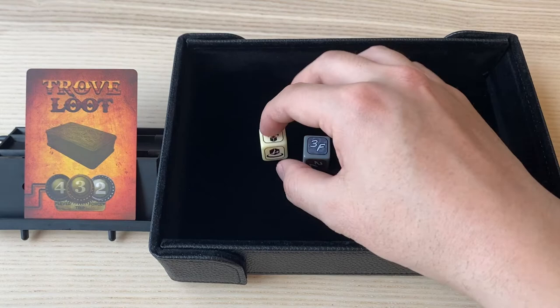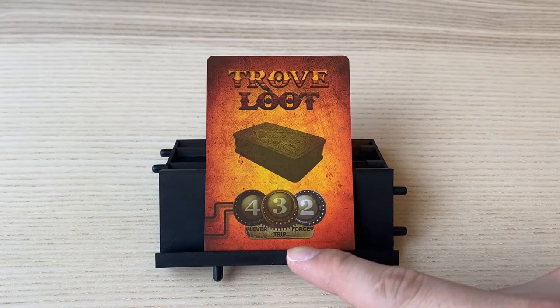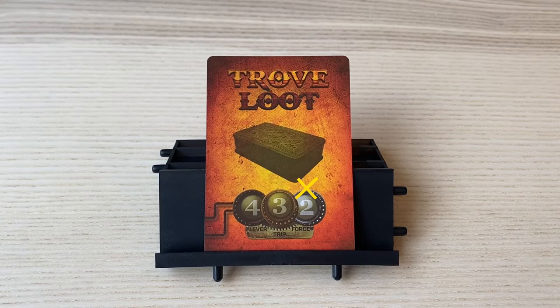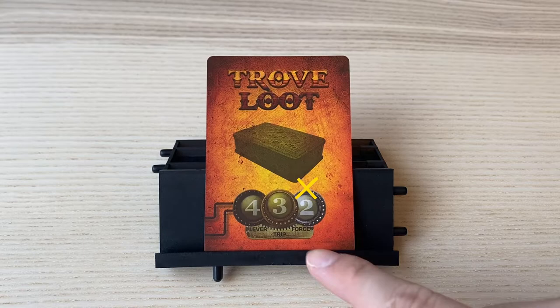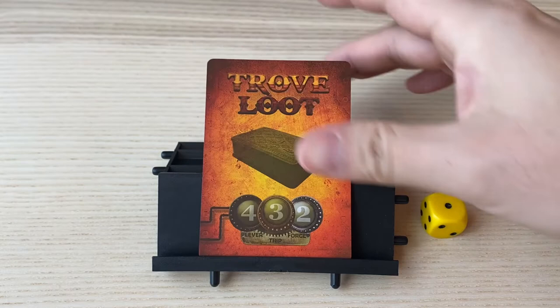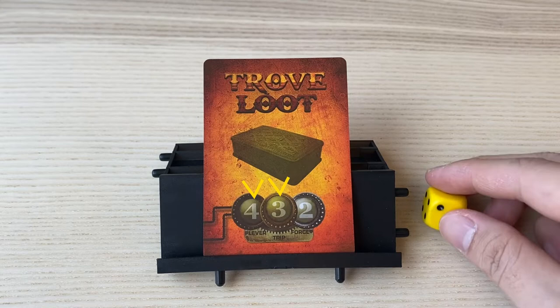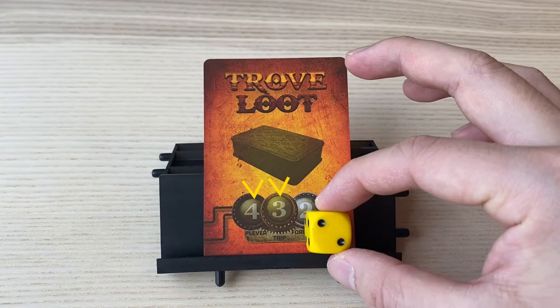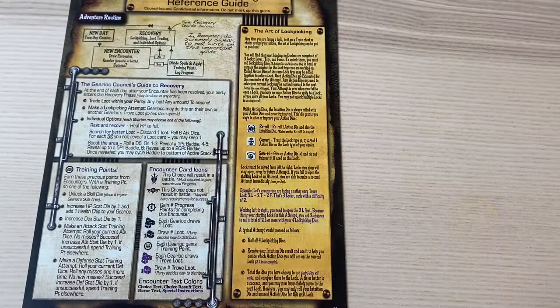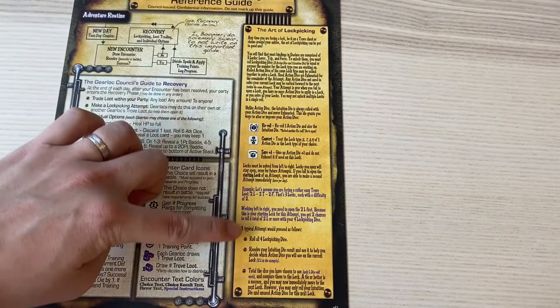Any progress made on the trove loot lockpicking attempts is saved, so you can pick up from the next day where you left off. So if you've unlocked the lever and trip but failed to unlock the force, during your next recovery phase you can attempt to unlock the force, and if you do, you can reveal the trove loot. I like to use a d6 die to indicate my progress — if I've completed lever and trip, I put a 2 on top to indicate I've completed up to trip and only need force. If you need any help with lockpicking, refer to the 'Art of Lockpicking' section in the rulebook for more detailed instructions.